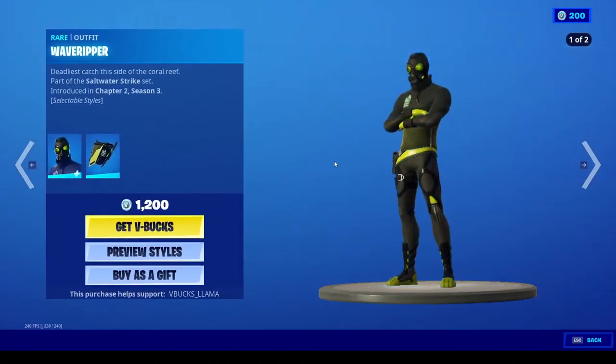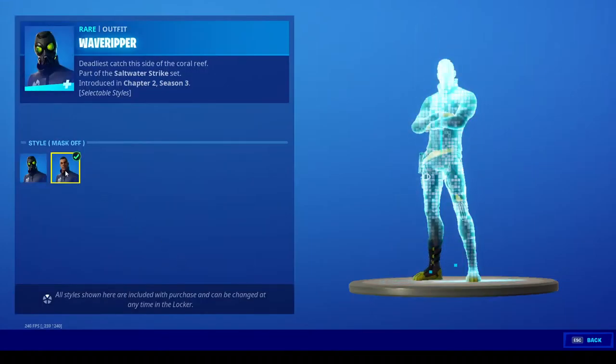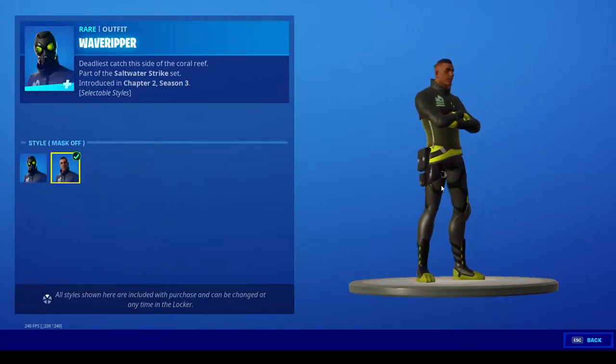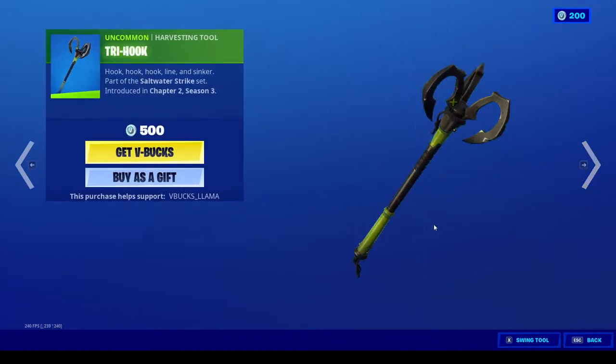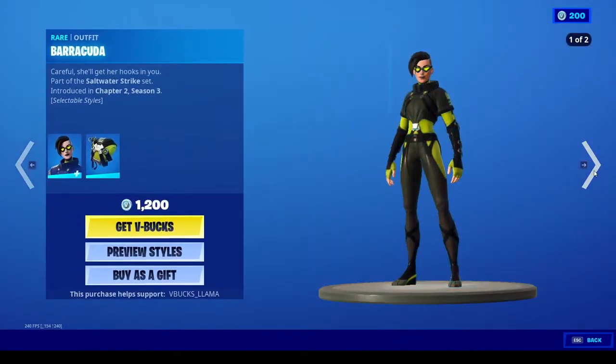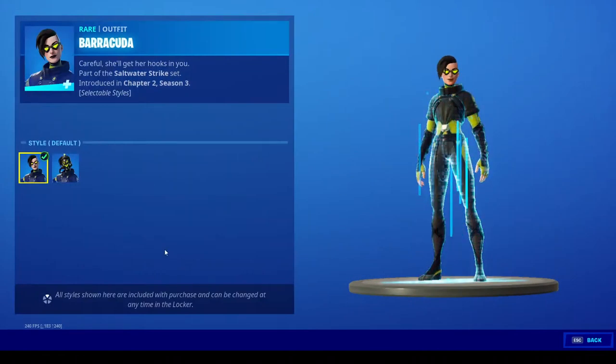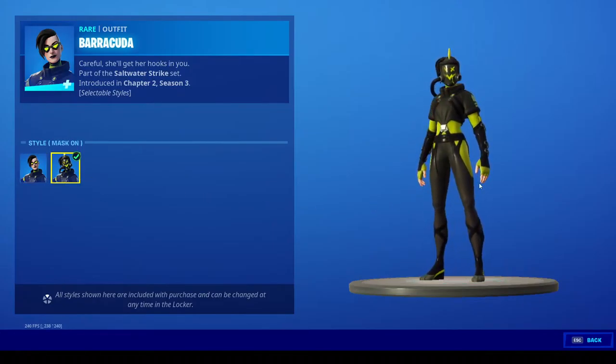Next up we have Wave Ripper with the Title Hazard back bling, as well as a mask-off variation with the Tri Hook. And these Sawtooth Slashers, as well as Barracuda with the Dive Hazard back bling with mask-on variation.